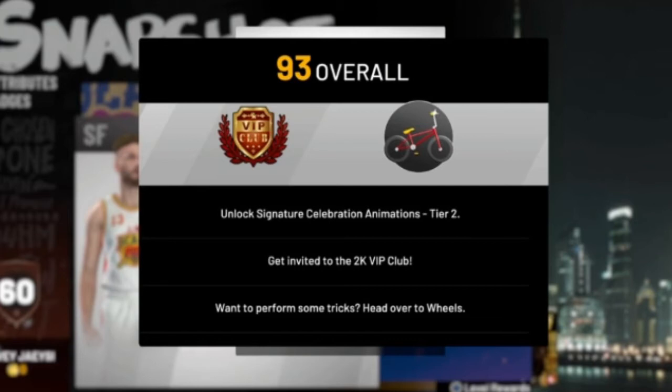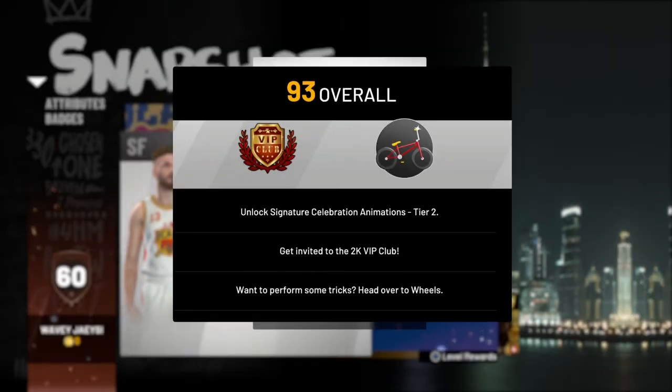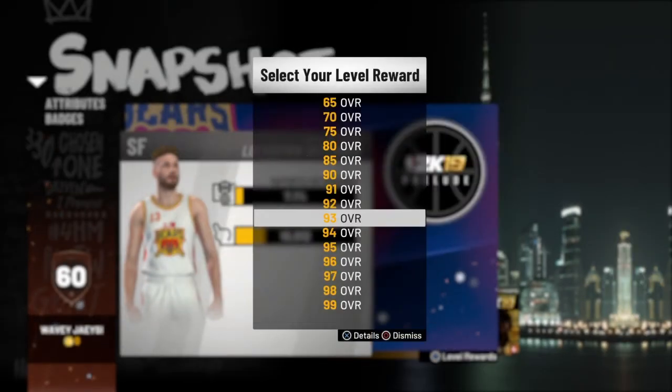Now at 93, you get to unlock signature celebration animations — that's tier 2. Get invited to the 2K VIP club. If y'all remember what VIP was, that caused a lot of problems from prior 2Ks — hopefully they fixed it this year. Also, you get to perform tricks on your scooter, your bike, and your skateboard. We don't know what the tricks are for sure yet, but they could be pretty dope. That's all at 93 overall.